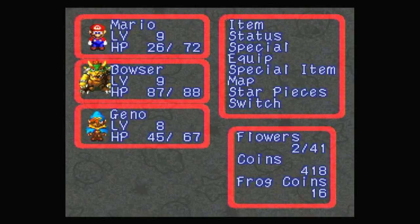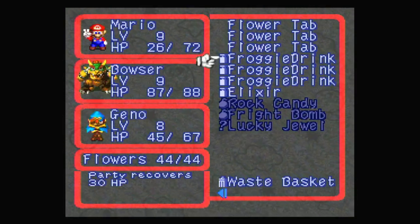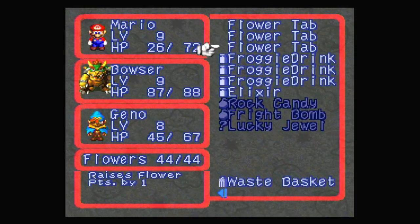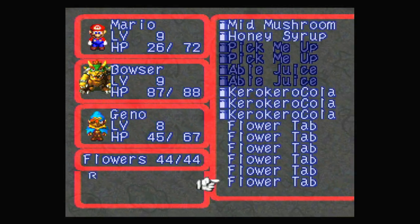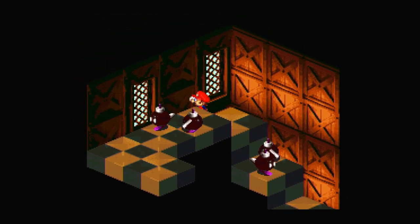Now let's actually look at my flowers, because I need to do something about that. Flower jar — 44. We've also got all the rest of those left to use as well. How many is that? 1, 2, 3, 4, 5, 6, 7, 8, 9. So I'm going to have 53 FP if I use up all of my flowers — so that'll be good.